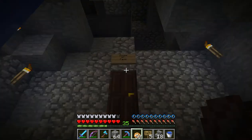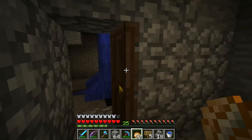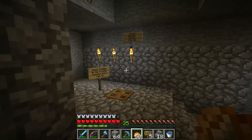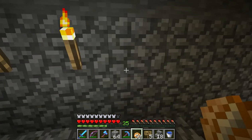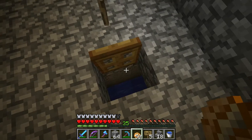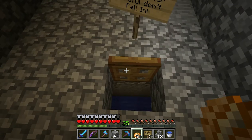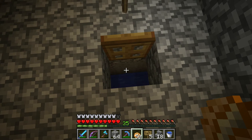The concept is that we've found a zombie spawner and we've walled it in behind this wall here. There's water flowing — you can't see it, it's dark — so the zombies will spawn. There's a little trapdoor here, you can see the water. It's a little funnel, so the zombies are going to spawn and flow down this little channel.